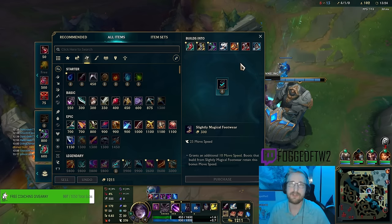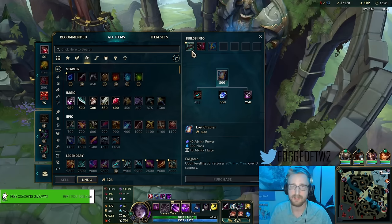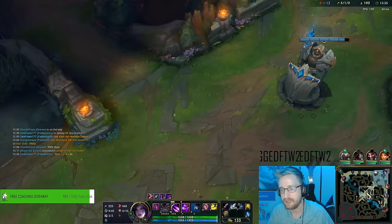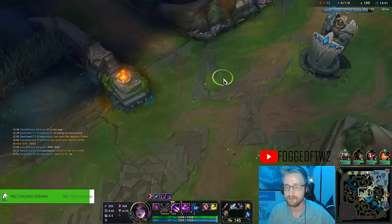There are a couple different boots we can go for, but obviously if we want to have the most poke possible we're going with Sorcerer's Shoes. I'll grab my Hextech Alternator for a little bit of burst damage and a little bit more First Strike damage. Evelyn was in our topside jungle - I should have bought a pink ward.